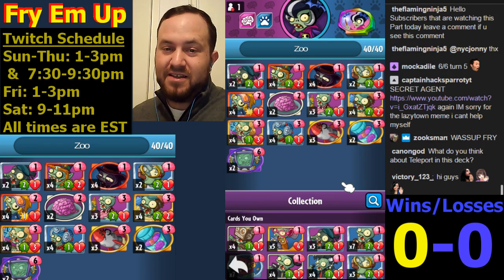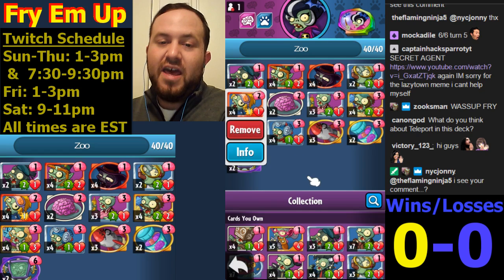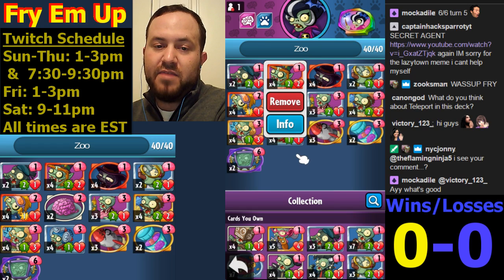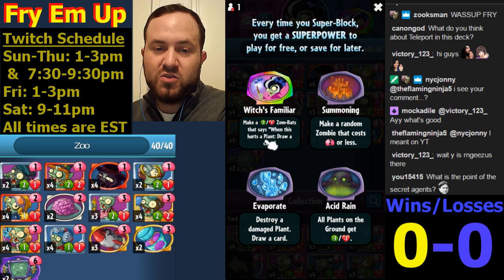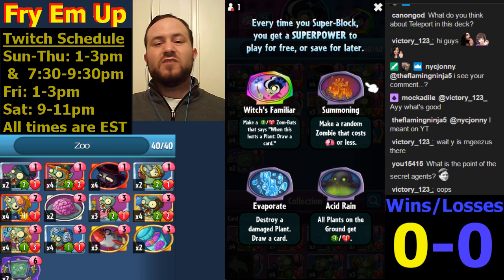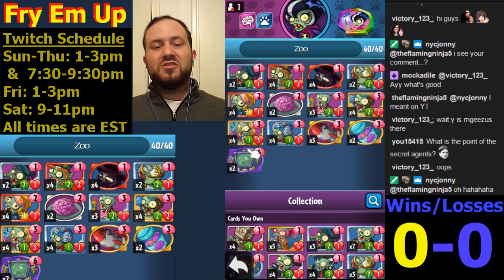This is a zoo deck, meaning instead of relying on a lot of late game - you can see this has a really low curve, there's only two cards that cost more than three - we're going to put lots of little minions, preferably ones that have some grow potential, and just draw a lot of cards. The card draw in this deck is going to be mostly from the pots of gold you get from the Leprechaun Imp and the four copies of Kite Flyer we are running. Morticia's powers - Familiar and Evaporate - also have some card draw value. It's really nice to have two copies of Maniacal Laugh as finishers.